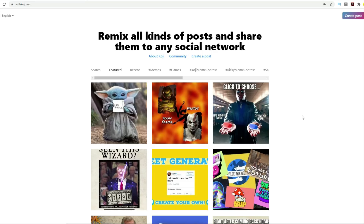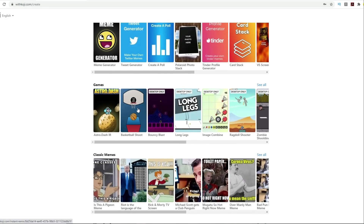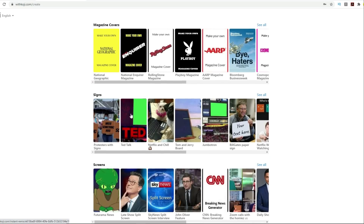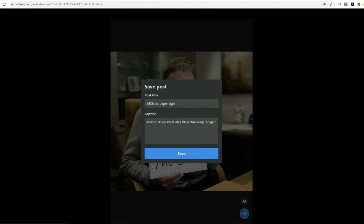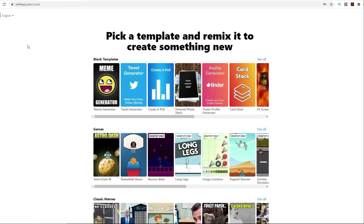Once you've created an account and you are signed in, you're all set. What you can do on this website — you can create a lot of different things. There are all these generators, and you can pick templates. There are meme generators, you can do tweets, all sorts of things. There are games that you can make in there, classic memes that other people have made, magazine covers, and you can add something custom to signs. You can click on a spot and customize it — like type 'Dieter is the best' — and you've got a meme right there.